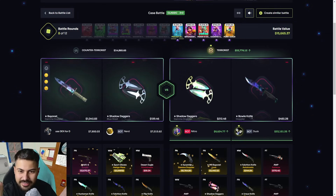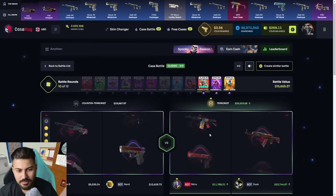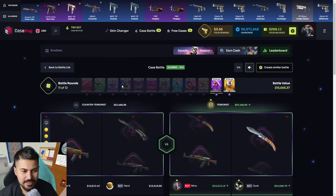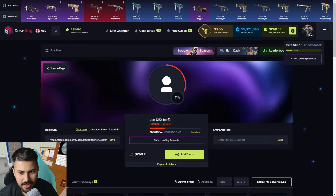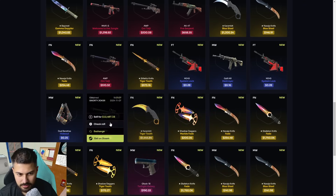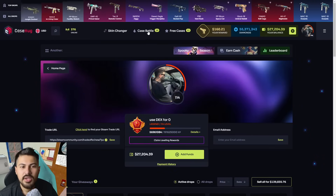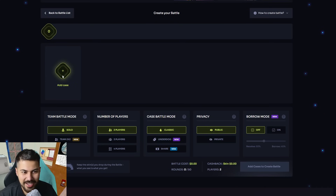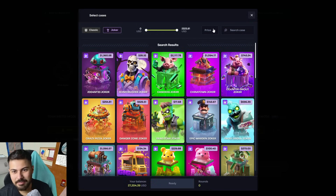This motherfucker is getting really cool profits — Glock Fade again. I will try only the Sniperonly Joker, so it's gonna cost like — I'm gonna sell this, and this, and this too. Okay nice, perfect. Right now we are gonna try 10 times — insane Joker, price high to low.